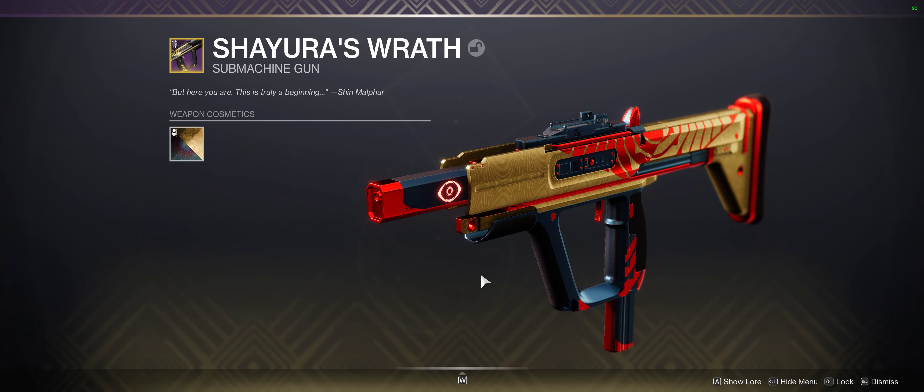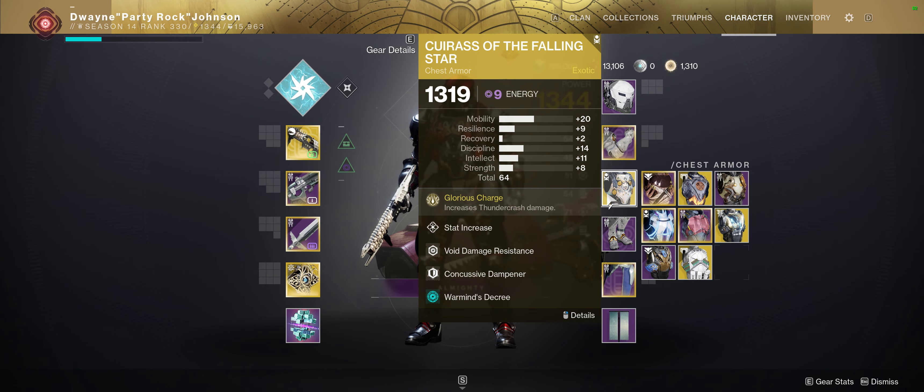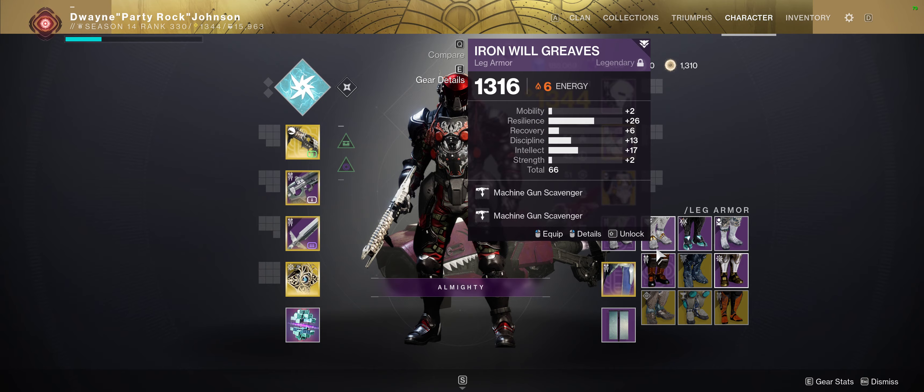I found that out last season on a chest piece on my warlock that had pretty worse stats than the other one I had. I figured it would be okay to delete it and get the shader, but turns out you don't get the shader from it.